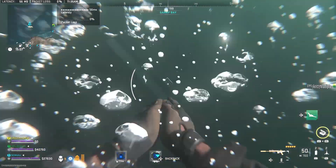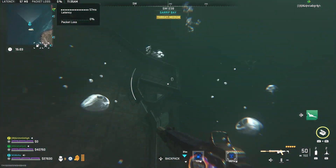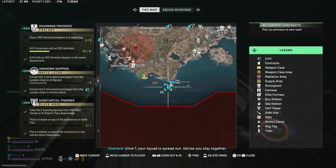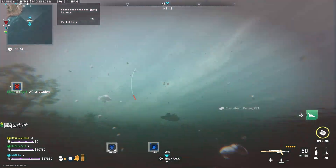The second contraband package is located on the front of this easternmost sunken ship. And here it is on the map. Some people say you need a retriever, but as you guys can see, I didn't need it.